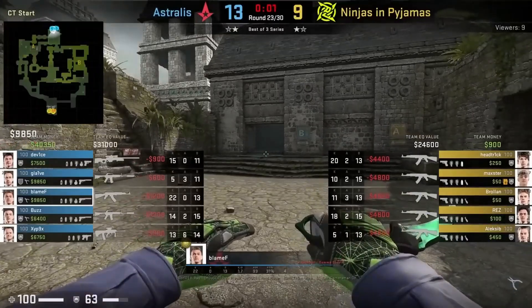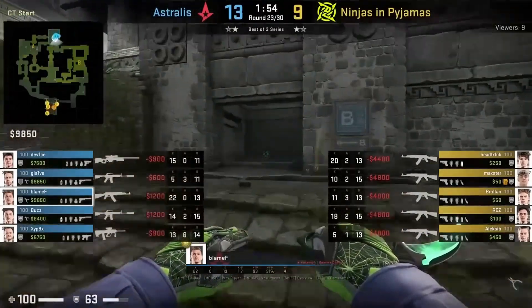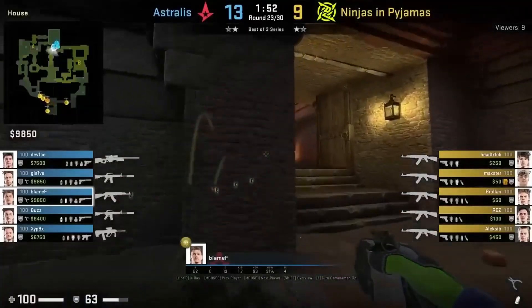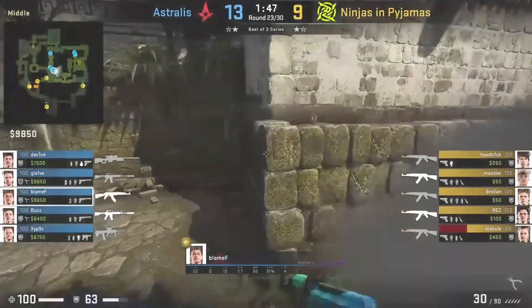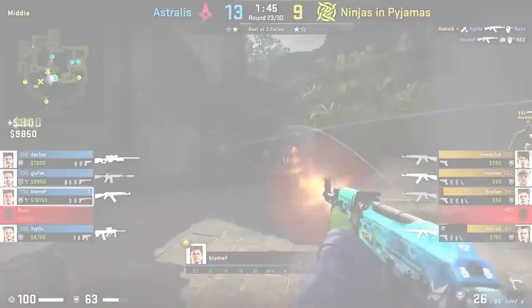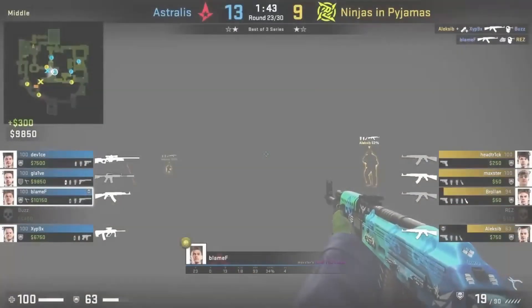Another defensive smoke that you could throw as the CTs to help take mid control is this smoke that BlameF throws off the doorway as he's running forward outside of house. It's going to give him cover to go through, as well as to play around the smoke if the T's do come out fast.